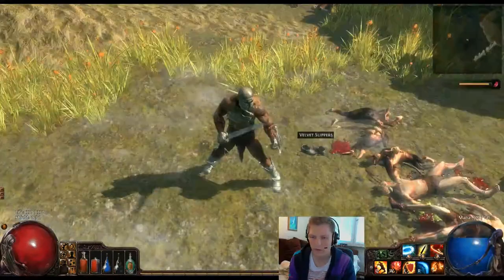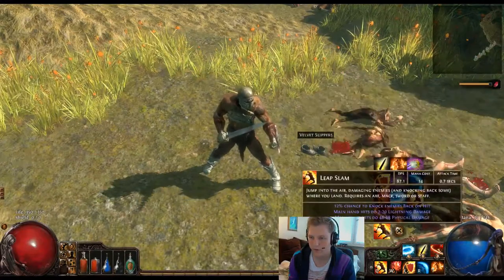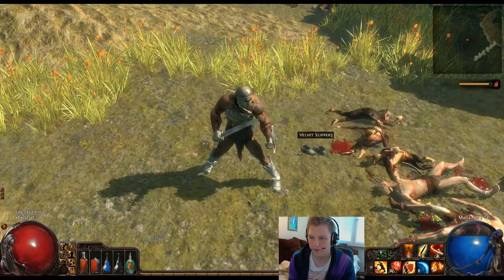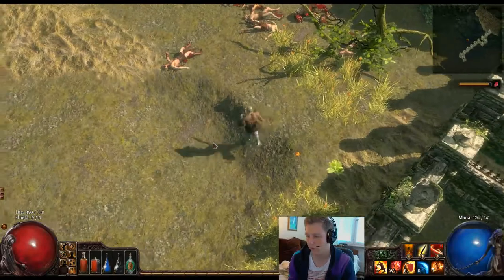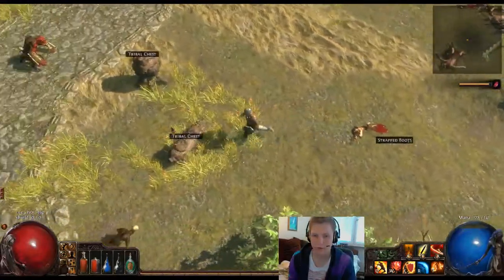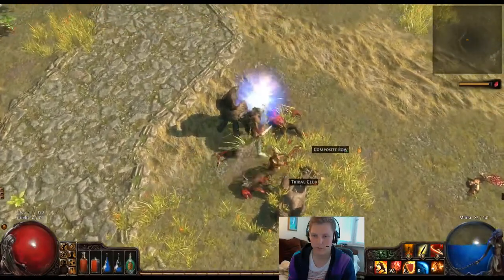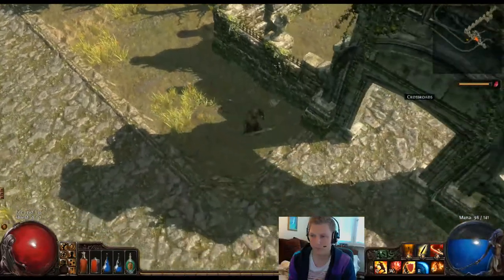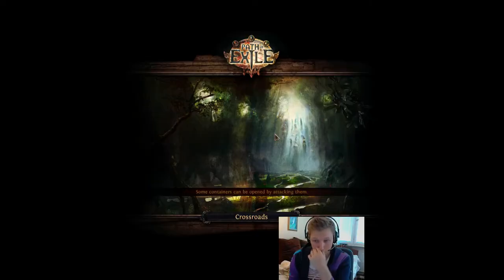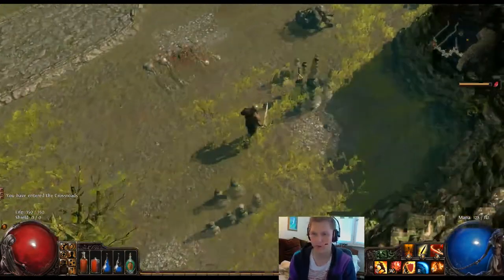We only added that zoom feature a few months ago - previously it was stuck at the distance we were at. The flask system in this game is fucking amazing. That was part of our philosophy of putting everything on items - it's something I've never seen in a game before. We felt it made more sense than just carrying 50 small potions around with you. Both having abilities on them and the fact that they recharge when you kill stuff is good.